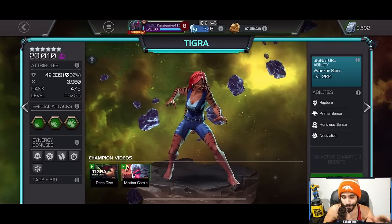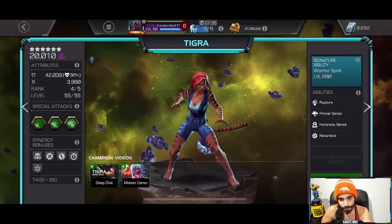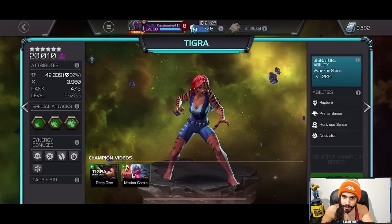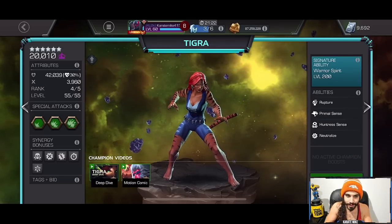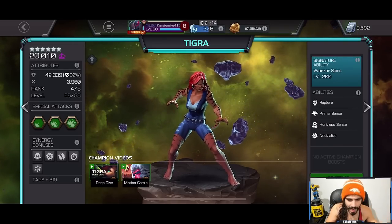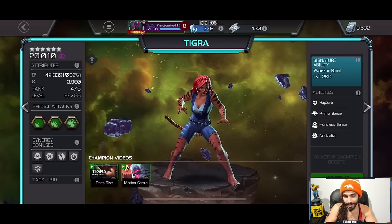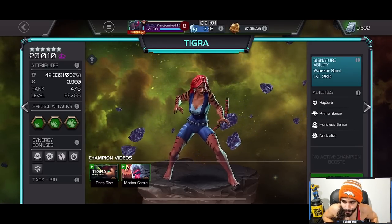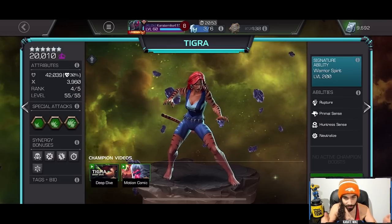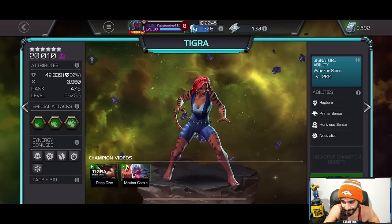Rank 4 Tiger is absolutely busted. The only thing that ever held me back from ranking her up was that she was Sig 40 for the longest time — Tiger doesn't need to be duped, but playing low sig Tiger just isn't it. Your Senses last like three seconds, you have to play ultra hyper aggressively or go for Special 1 before Special 2, which isn't fun. For me it's high sig or bust. Now that the sig stone floodgates have opened, I'm very happy to have her at Rank 4 Sig 200. Unfortunately she gets banned all the time in Battlegrounds — she's top ban bait — but I'm super happy to have her.